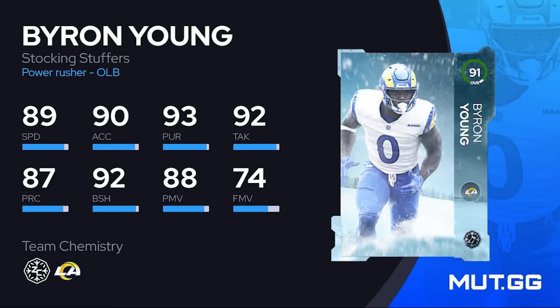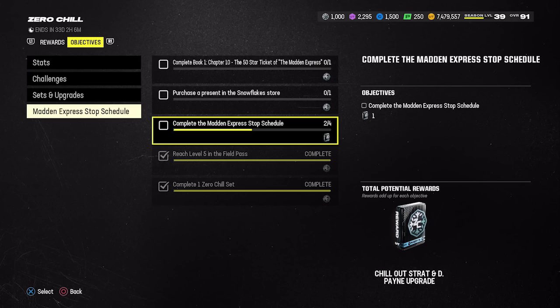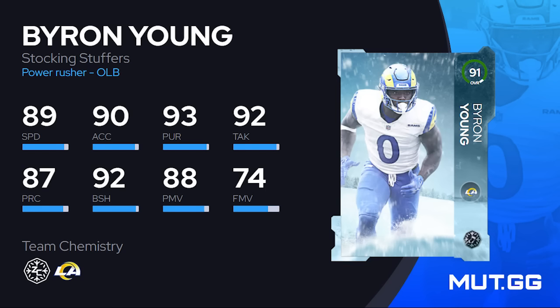My personal opinion: hold on to your stocking stuffer packs and don't bother upgrading right now. That said, there are a couple decent cards. Byron Young is probably one of the better ones if you need a pass rusher — 89 speed, 90 acceleration, 92 block shed, 88 power move. The Zero Chill strategy item from field pass objectives gives plus one speed to all Zero Chill cards, getting him to 90 speed. Abilities include Defensive Rally and Under Pressure for 2 AP, and Edge Threat for 3 AP.